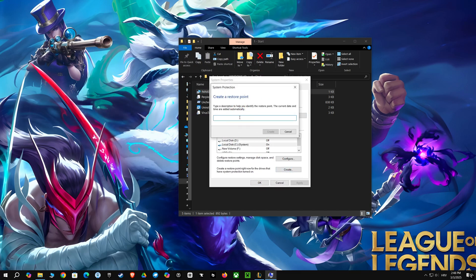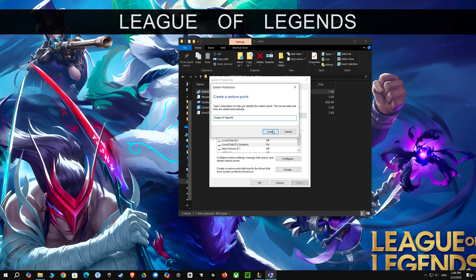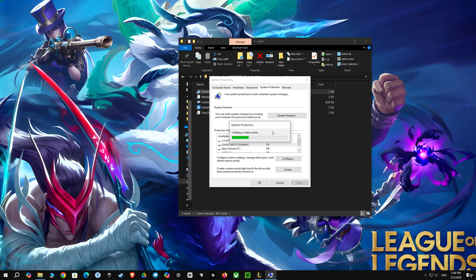We're diving into the system protection settings on Windows. I'm looking at the window that lets you create a restore point, which is basically a snapshot of your computer at a given time. You can type a description to help you remember what was happening when you made it, and it's super useful to undo changes if something goes wrong later. Protection is turned on for the main C drive — that's a good thing.